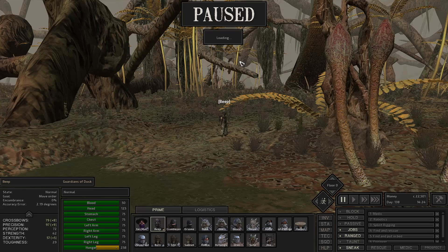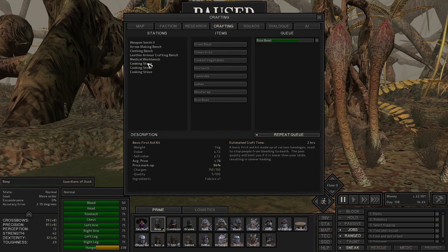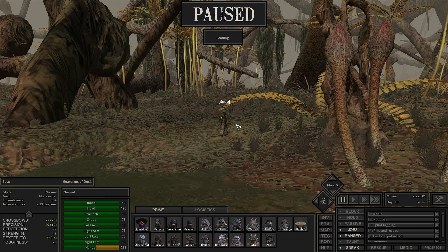Beep will get up there with all this food, which will be nice. For our production, we can actually start increasing the amount of food that we make. So we can go over here and say crafting, cooking stove — that's a rice bowl, but we're going to add another rice bowl so every other Gohan will be a rice bowl. That will let the rice get used very quickly.